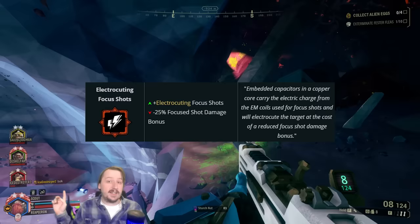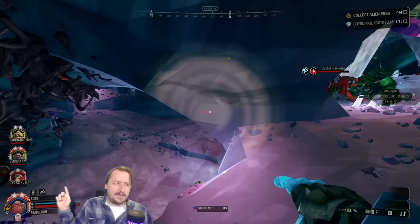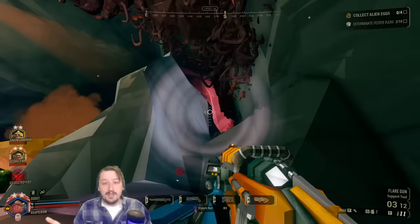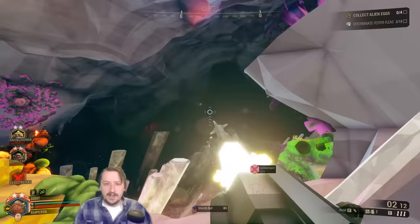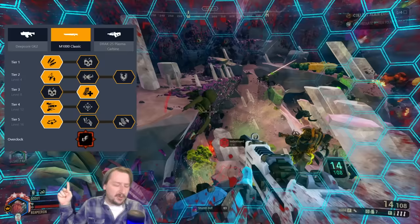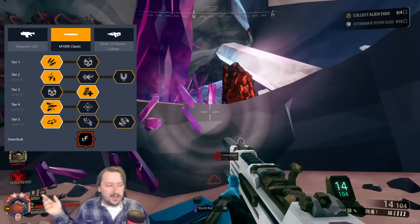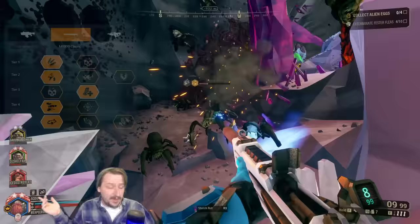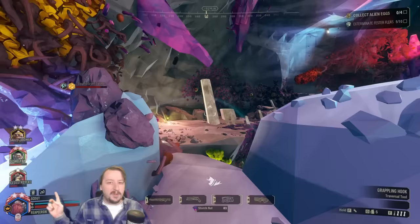Next we have Electrifying Focus Shot. This makes all your focus shots electrified when you hit an enemy, but at the cost of less focus shot damage overall. Electricity ticks for six seconds dealing damage over time, and slows any enemies affected by the electricity status effect. For a build I like extra ammo in tier one — more shots are generally better. Increased focus speed in tier two, though any tier-two choice is decent. Larger mag size in tier three so you can use focus shots more often. Blow-through rounds in tier four to punch multiple enemies, then stun in tier five.